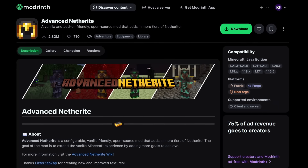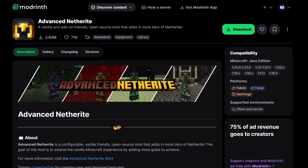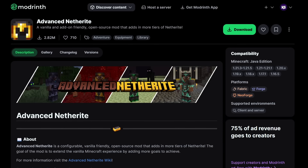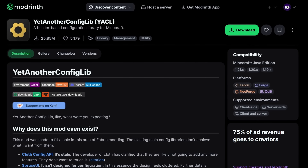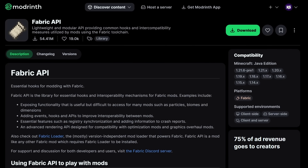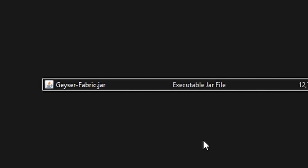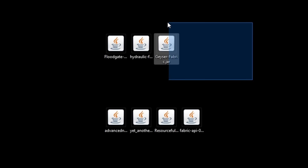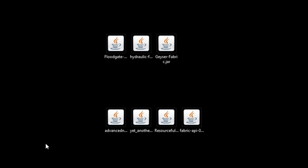As for the mod, test anything you like. Advanced Netherite is a good example because it's a relatively simple mod that adds new items and blocks and perfectly showcases what Hydraulic is capable of. Many other mods might not work, but you can always give them a shot. I'm downloading Advanced Netherite, which means I also need to install Resourceful Lib and Yet Another Config Lib. And of course if you're using Fabric, you also want to download the Fabric API. If you're following along, you should now have a total of seven files.